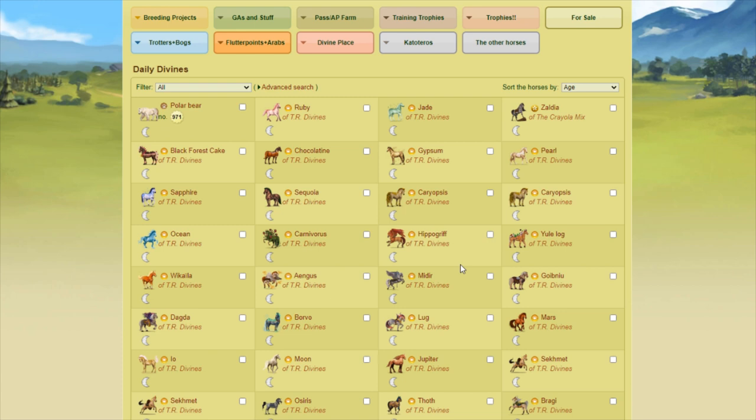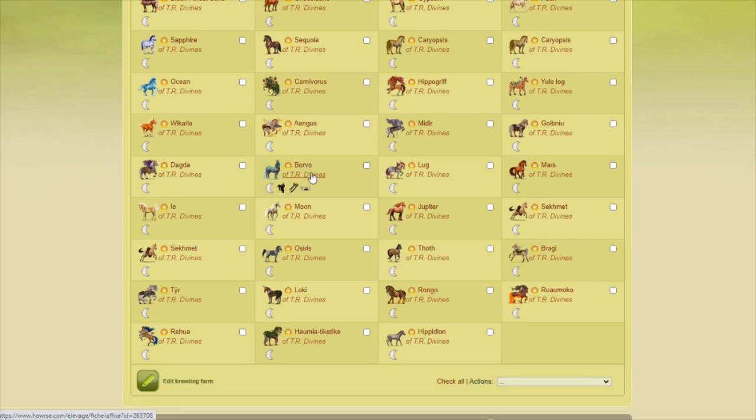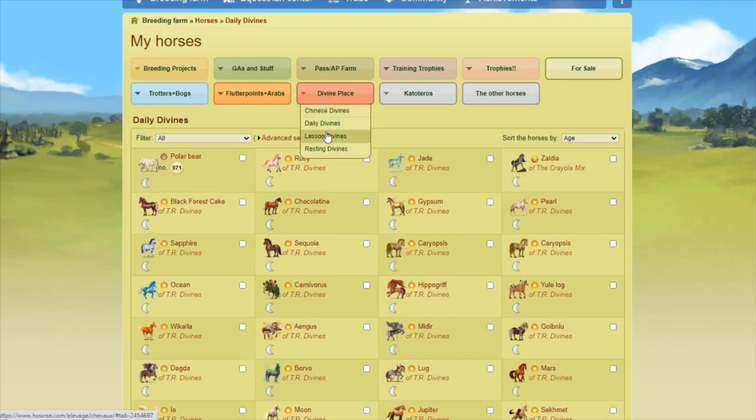Out of my entire farm, I have about 30 divines that offer me passes. I've got Ruby, Jade, Zaldia, Gypsum, Pearl, Sapphire, Hippogriff, Mars, Eo, Moons, Mother Earth, Jupiter, and Osiris. And then I do have a couple other pass givers in my inactive lesson farm. And then what about those indirect pass givers?